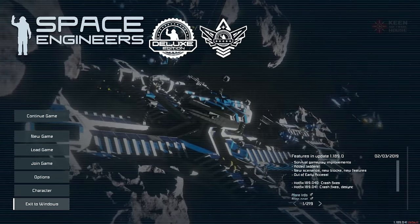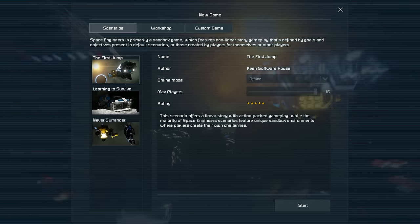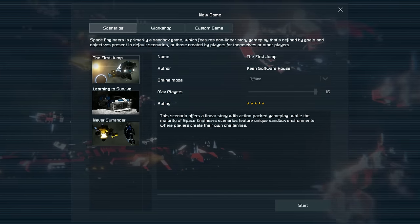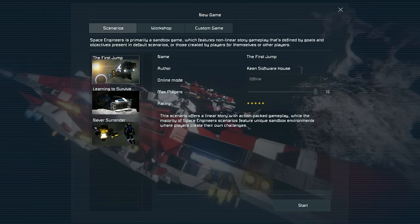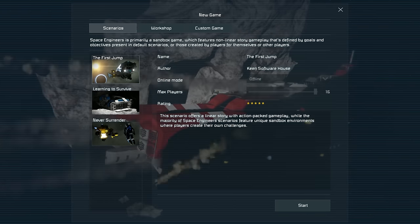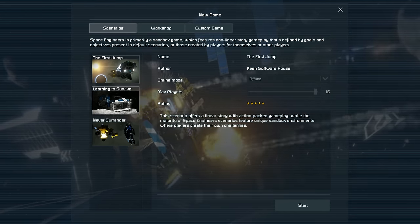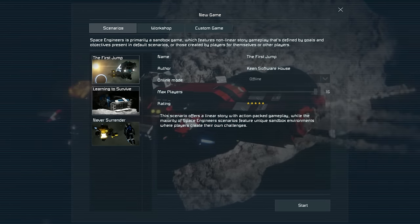When you first load up the game I would strongly suggest going to new game and starting with the First Jump. This is a scripted semi storyline-esque scenario that'll give you everything from basic controls through to how to pick up tools and put them in your hotbar. If you get stuck and you've made it to the moon, you should be fine to jump across to this tutorial series. The Learning to Survive scenario is quite a good tutorial on game mechanics, much as First Jump is a tutorial on the actual controls.